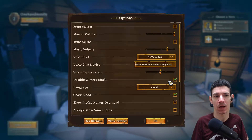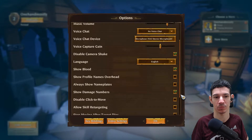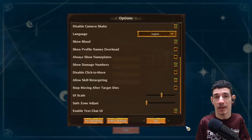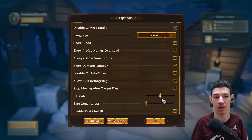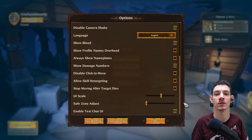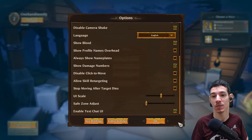I disabled camera shake for this. You can show blood or turn it off. You can turn on profile names of other players if you decide to play multiplayer. You can show the damage numbers. Disabling click-to-move allows you to play the game using WASD or the arrow keys. Allow scale retargeting can be helpful if you press the wrong button or skill when attacking enemies. Then you can scale the UI — there's no number shown, but I think this is around 50. And there is enable text chat, so there is text chat, but there is no text-to-speech or speech-to-text, which is unfortunate for players that use those features.